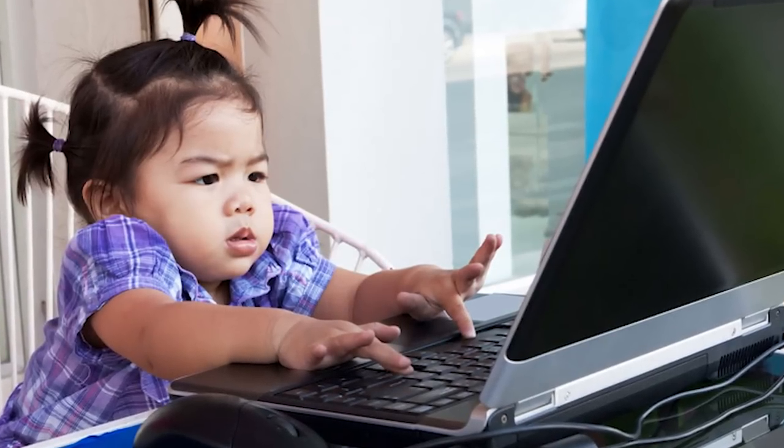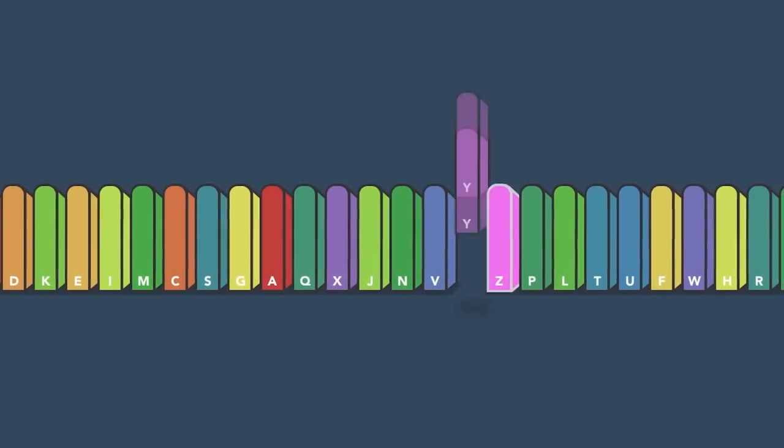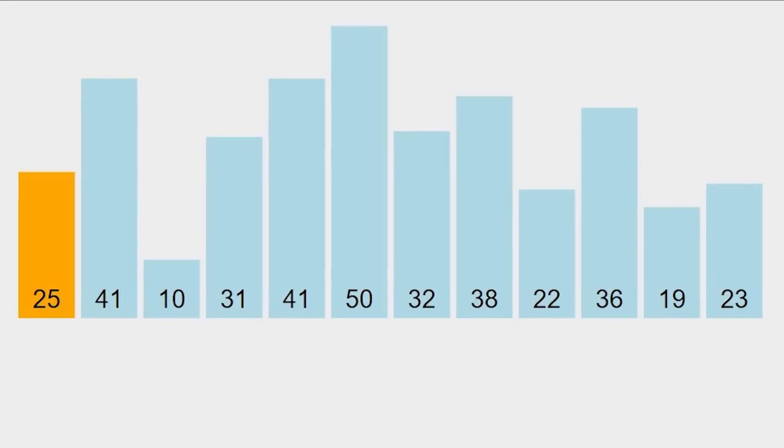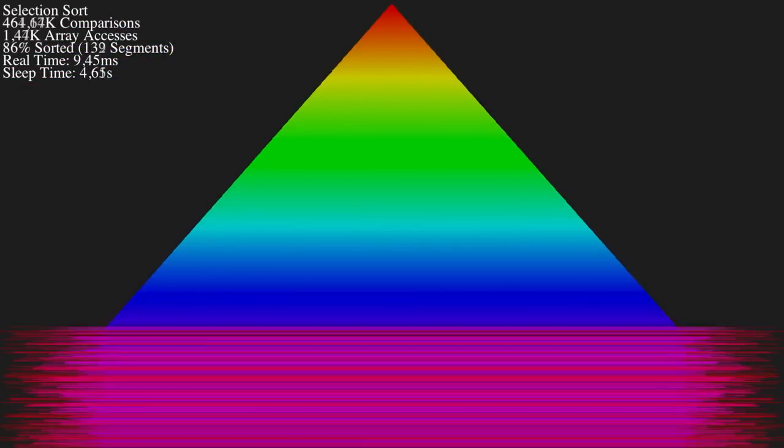Sorting algorithms. If you're into computer science, chances are you've heard of these before. A sorting algorithm is an algorithm that takes a bunch of items and sorts them according to some property. Given a list of numbers, a sorting algorithm could sort them from lowest to highest. Or given a bunch of colors, a sorting algorithm could sort them into a rainbow.